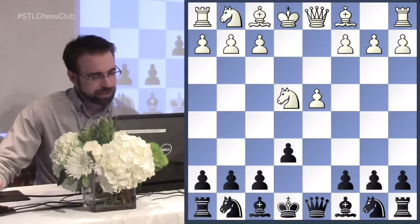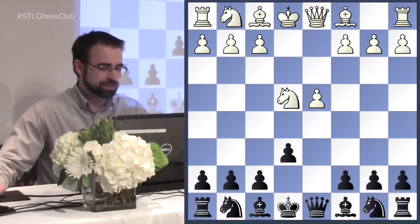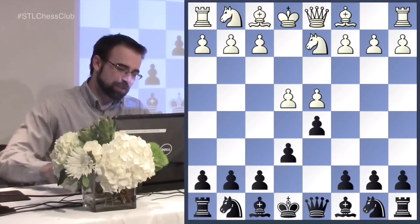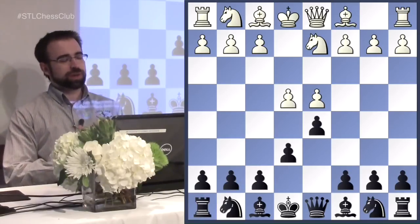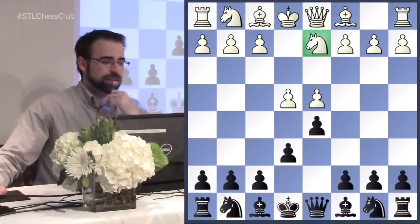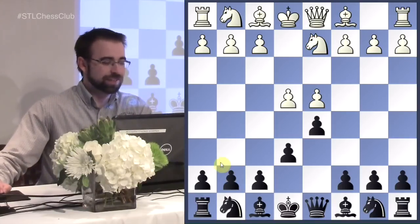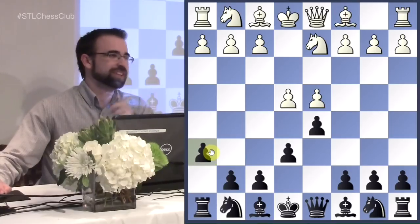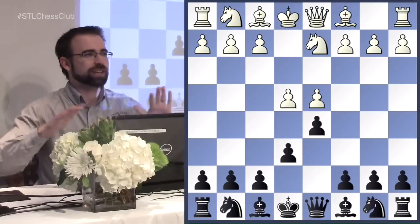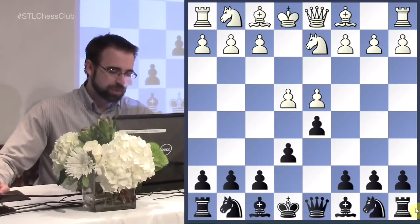We saw Wesley So play the white side of this today against Kobalia, so for Kobalia's sake we won't talk about the result. There's also the strange-looking h6, which is also a move - as long as you're waiting and not doing anything, it's a move. There are quite a lot of moves here, but we'll be looking at the fourth most popular.